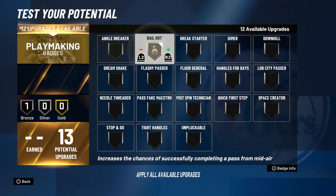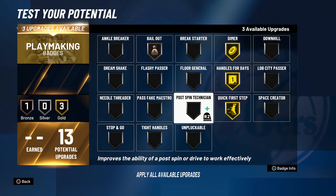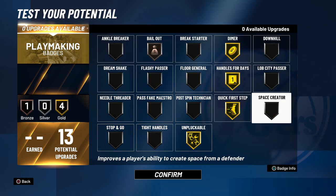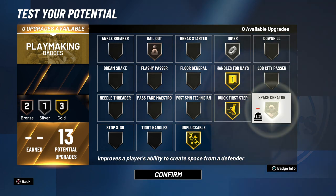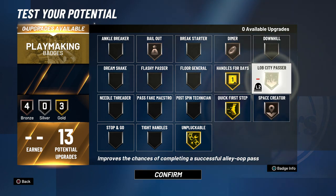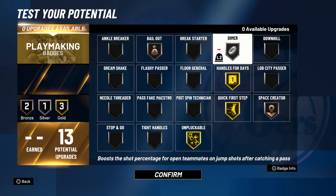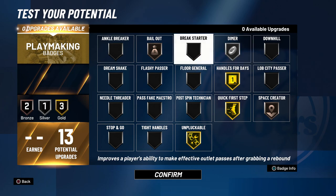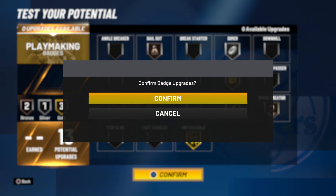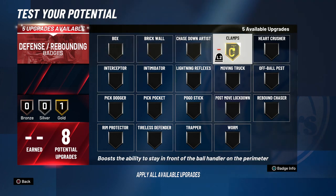For the playmaking badges, I would put bailout bronze on pretty much any guard build. The necessities on this build are handles for days gold and quick first step gold. I also put unpluckable gold, which is a really good badge. If you want other bronze badges like lob city passer or space creator, you should lower dimer, because unpluckable, quick first step, and handles for days are better. Bailout bronze is a must on any guard build.